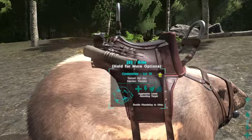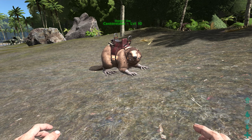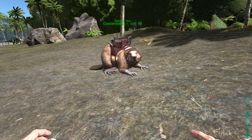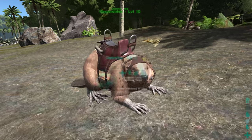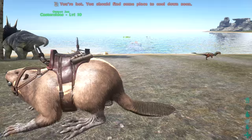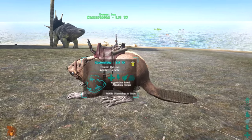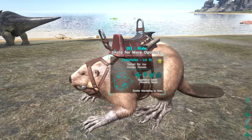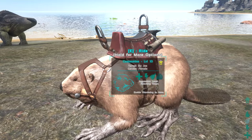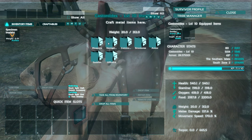The kibble the beaver takes is Gallimimus kibble. On a level 20 beaver, it should only take around 33 minutes - about half an hour - to tame using Gallimimus kibble. That'll definitely make things quite a bit quicker. That is his first special ability: his saddle serves as a workbench, and you can literally use him as one.